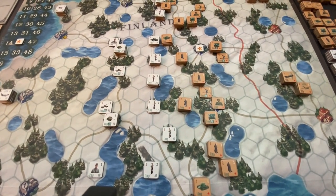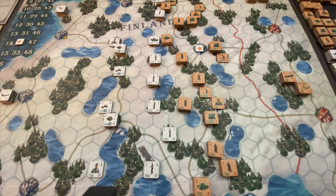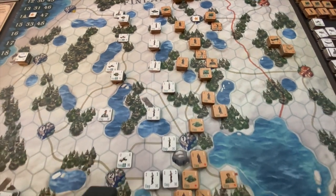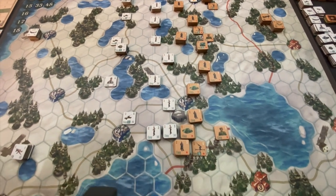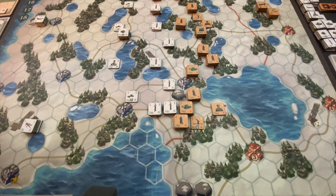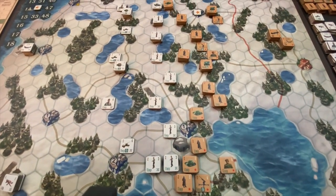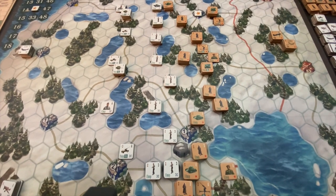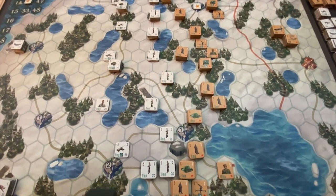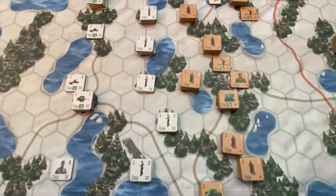They still have a long way to go. One Finnish objective is over here, and the second Finnish objective — Helsinki — is way down in the southern corner of the map, barely visible in the video. They have a long way to go but are making good progress. The basic Finnish strategy has been to bend but not break, with some spot attacks where possible.